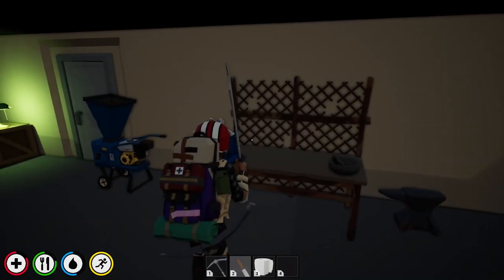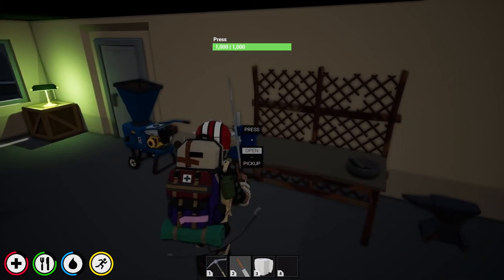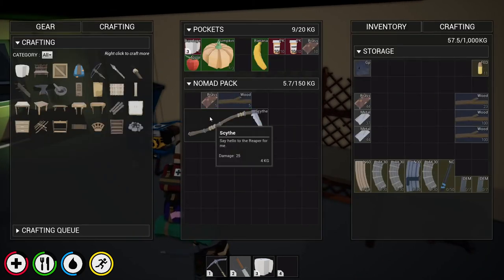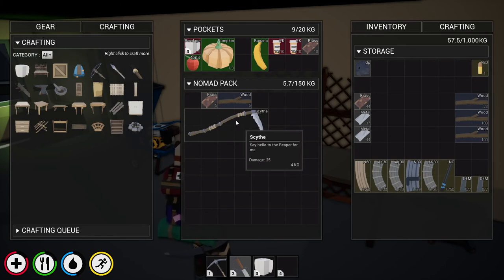We fast forwarded and this weapon is now crafted — and there it is! Boom, nice little start. Say hello to the Reaper for me — it does 25 damage. A beautiful little weapon!